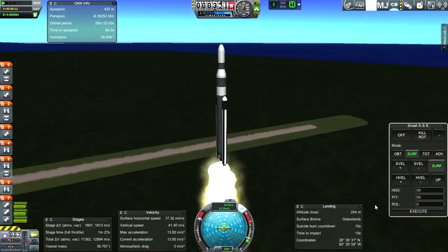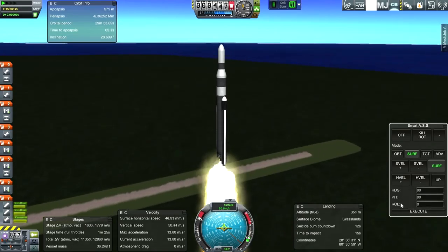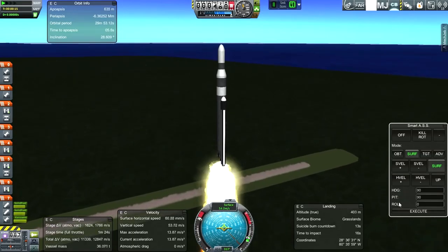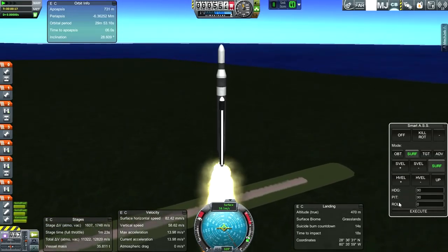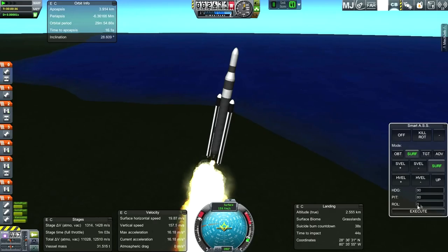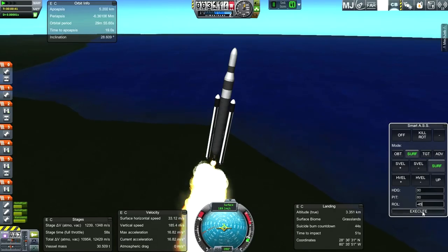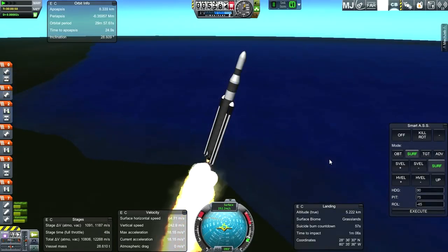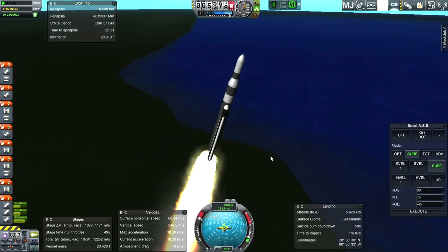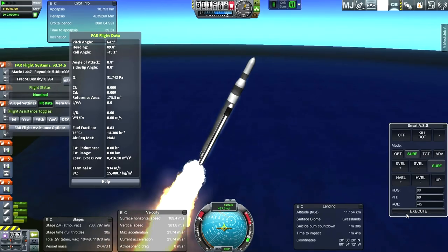Our orientation is all off — let me have Smart ASS fix that. We don't have much roll authority, though we seem to have a little. Let's see if roll 45 does the trick — actually I think that's the opposite. There we go, that looks better. And we are past max-Q.